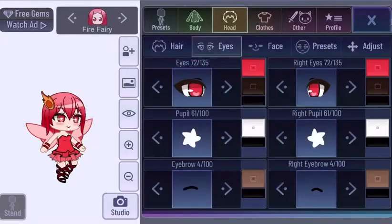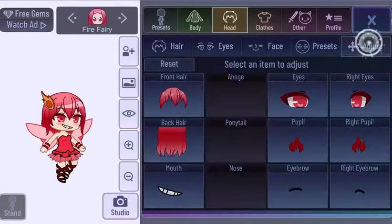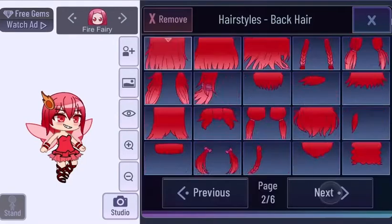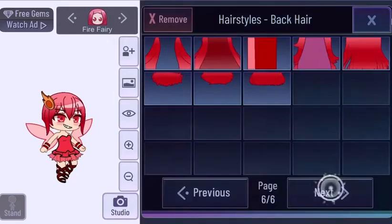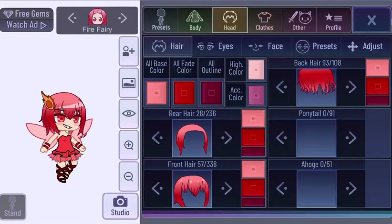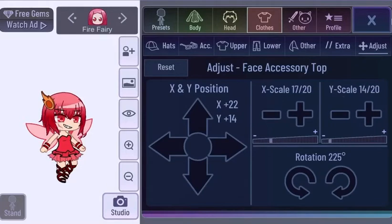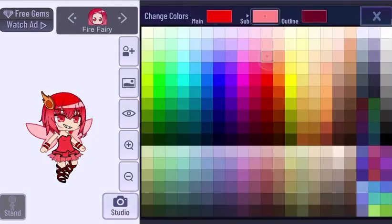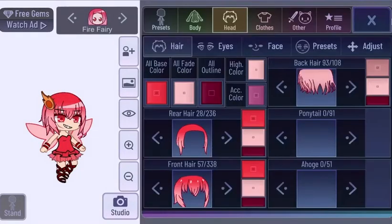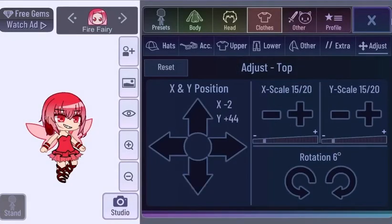Now on to the fire fairy! From her description, I wanted to give her a secret badass vibe, so I gave her wild hair and, as cliche as it seems, fire pupils. I used the fire clip in her hair as like an earring. I wanted her to seem kind of savage — like a burning ember. For her hair, I wanted it to look singed, because if you were on fire a lot, your hair would probably catch fire sometimes — but I think she'd enjoy getting into a little danger.